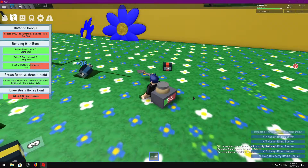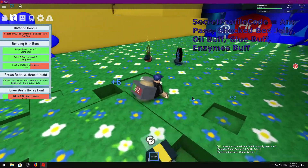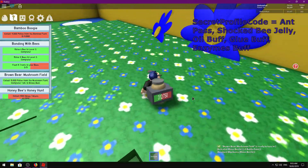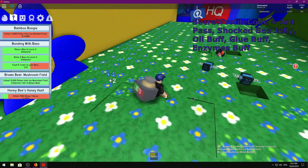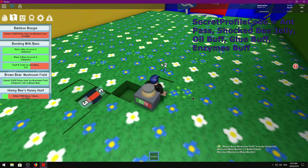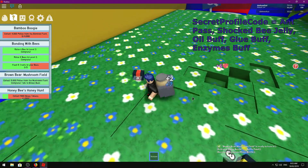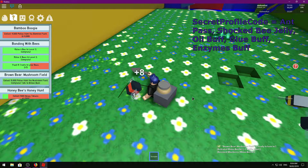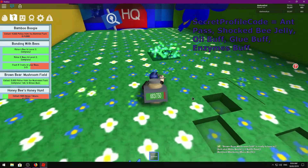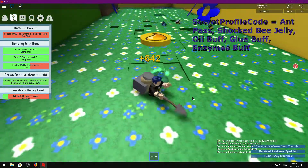The next code is SecretProfileCode — that will give you an Ant Pass, a Shocked Bee Jelly, an Oil Buff, a Glue Buff, an Enzyme Buff, and I think it also gives you a Raw Jelly and a Stinger. That one's awesome — you get a Shocked Bee Jelly, which is really good, so that's a free bee right there. I might even use that one myself since I definitely need more bees.